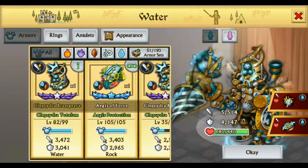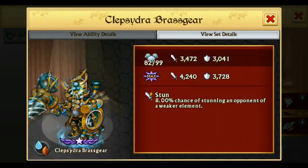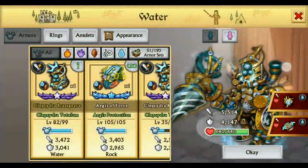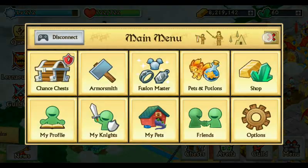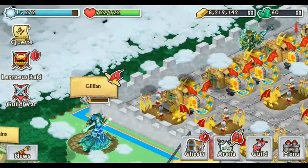My armor is not going to be maxed right now — level 82 out of 99. The stats: 5,500 attack and 4,100 defense, so it's defense is still weaker than my other armor. But I have a different ringing amulet so the attack is higher and getting close in defense, which isn't bad. The health is way higher as opposed to this one so that's actually really good.